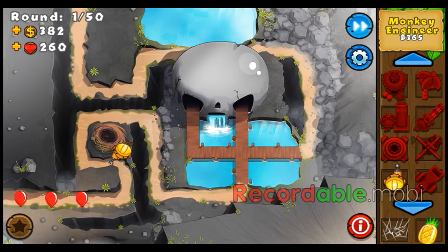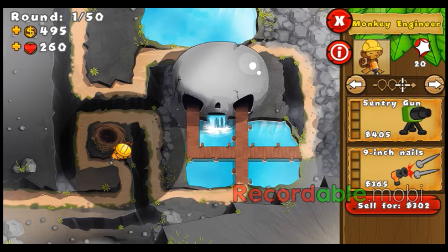I have the monkey specialty buildings — you can buy them with monkey money to get better versions. Mine reduces the cost of my monkey sentry, monkey engineer upgrades by 10%, and it shoots twice as fast.